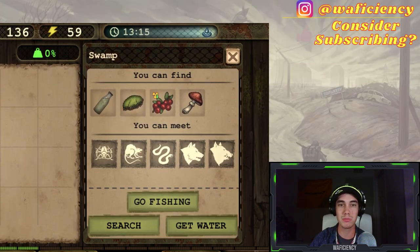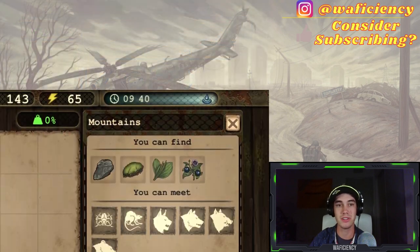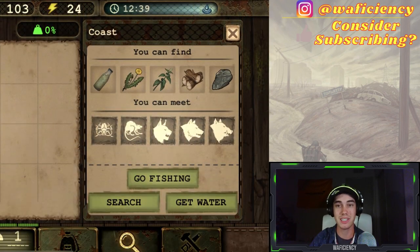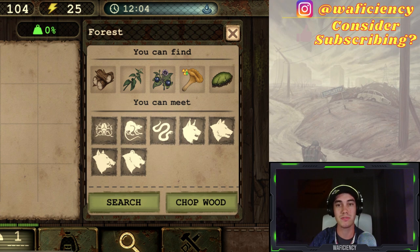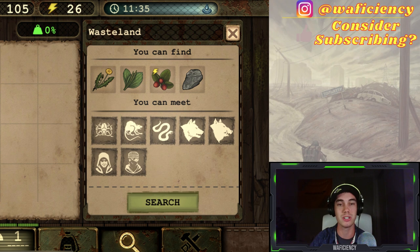Herbs and mushrooms are very important to have to make all the different kinds of medicines that you need to survive in the harsh wasteland. The problem we all face is that they can be pretty tricky to get in large quantities unless you know what you're doing. The first step is to become familiar with which biomes we can find each of the herbs in.